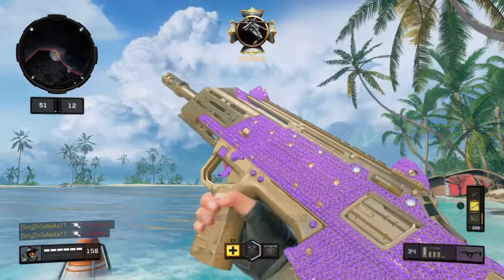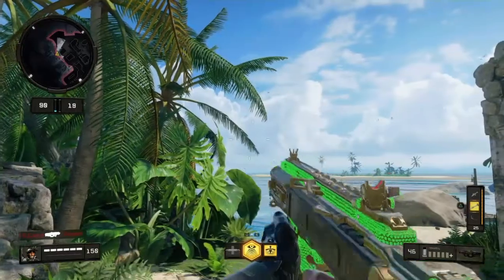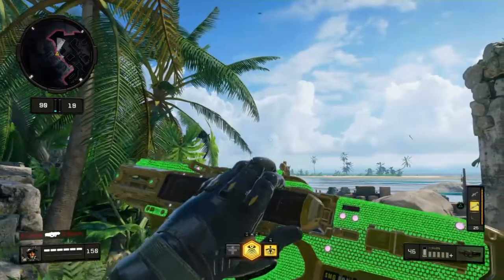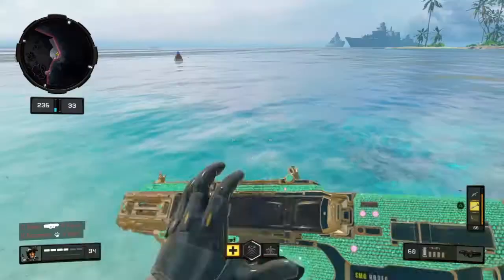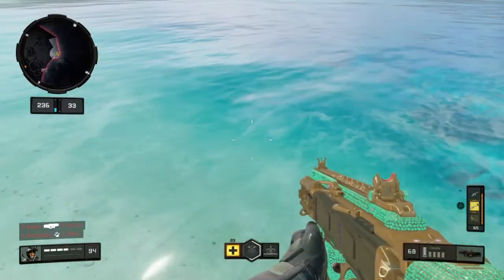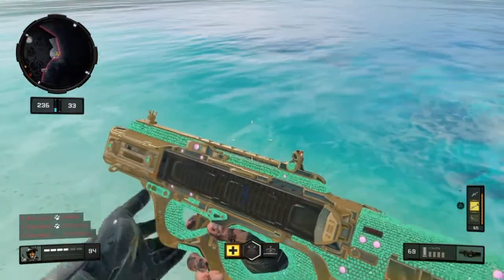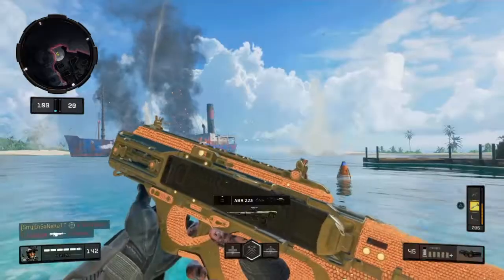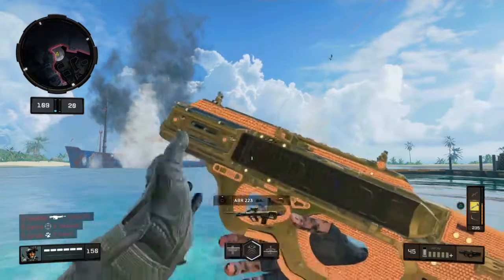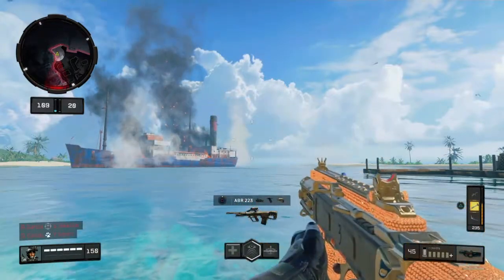Here's a clip of the purple diamond camo when you get 5 kills, which is a bloodthirsty. Here's a clip where you get a merciless, which is 10 kills. This is the green diamond camo for 25 kills. This is the mint green diamond camo for 15 kills, which is a ruthless. That's the orange diamond camo.